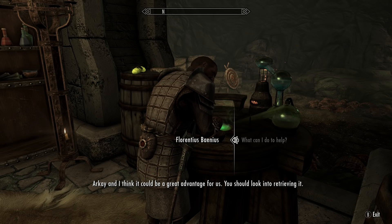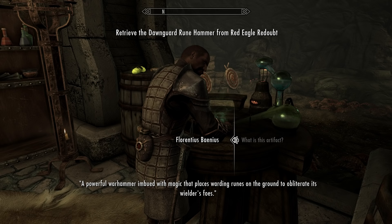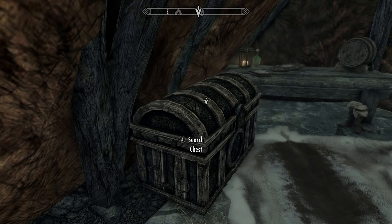If you want the Dawnguard Rune Hammer, continue accepting and completing the Lost Relic quests until you are assigned to recover and return it. The locations will also be randomized, so they cannot be recovered before getting the quest. The quest Lost Relic may be the first quest you get, or you may have to do every single other side quest before finally getting Lost Relic. The sequencing of the side quests appears to be randomized.